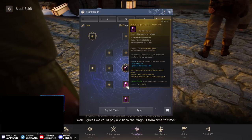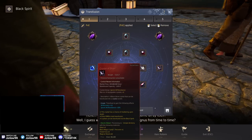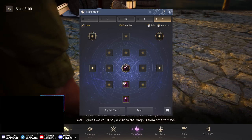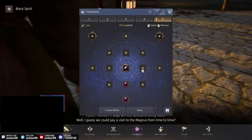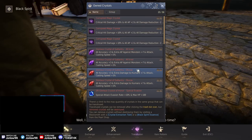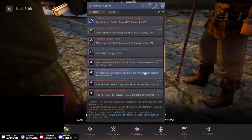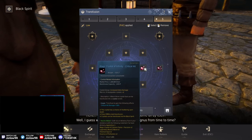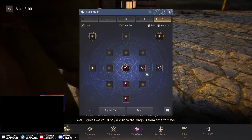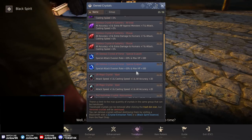For beginners, start with Precisions — these are very cheap off the market and are basically equivalent to Lacars with four less accuracy but not 60 million silver. Then I'd also use Magic Crystals of Infinity — they're very cheap, about 1 million, easy to make, and I wouldn't be concerned if they got destroyed.